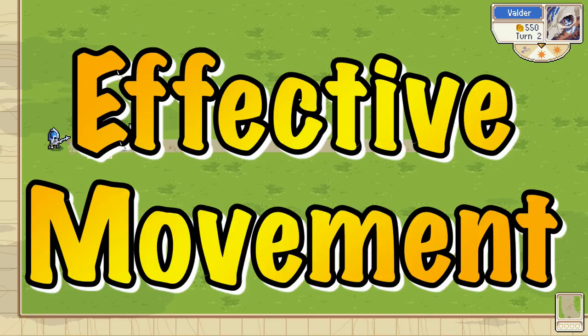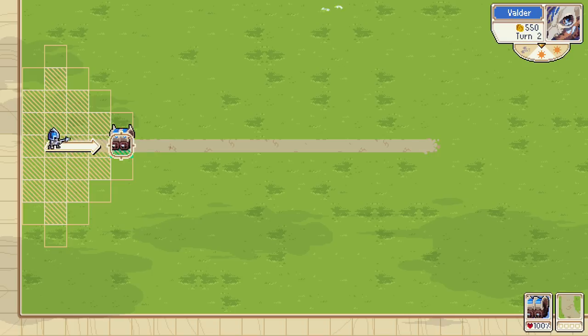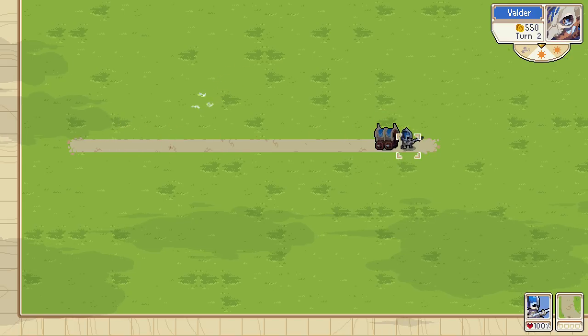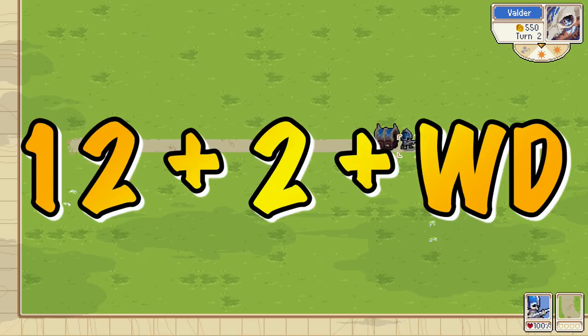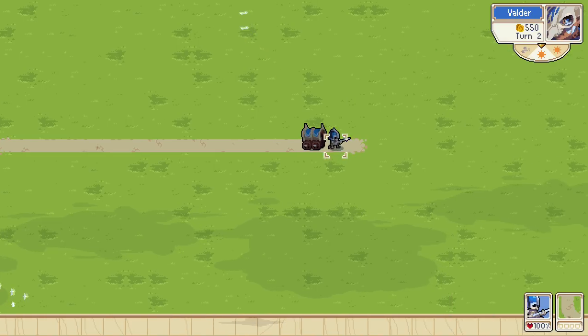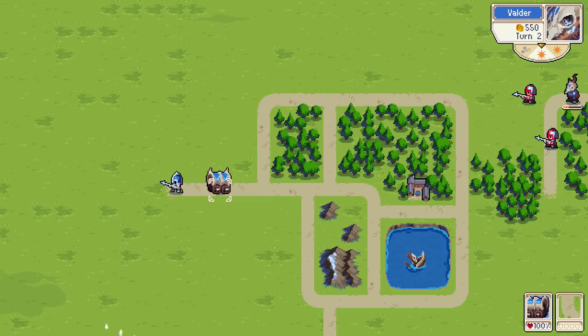One issue I see with people using wagons is they don't use them effectively. Here we have a spearman whose maximum movement range is three. The wagon is as far away as it can be while the spearman can still access it. When we load them, the effective movement range a wagon uses in one turn is 12 plus 2 plus the walking distance of the transported unit. The spearman is able to move 17 tiles in total — it won't be able to attack the same round, but maximizing your wagon range gives you an edge. I often see people put wagons all the way back, wasting three or four spaces.